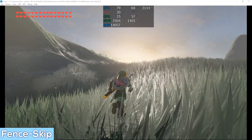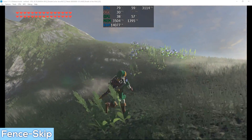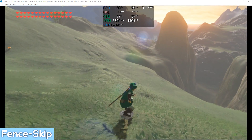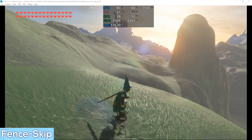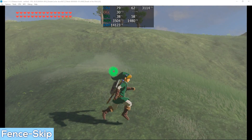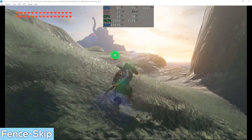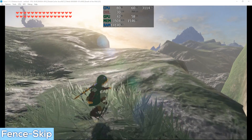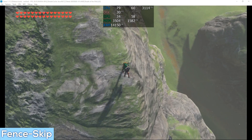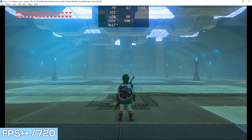FPS++ was first brought to Cemu by Cemu Hook creator raiko, all the way back in Cemu Hook version 0.3.0.0. The main difference between using fence skip on its own and FPS++ is that fence skip would often have erratic performance — speed ups, slowdowns. FPS++ brought that under control and provided 1x game speed regardless of FPS, whether it's 10, 20, or 40 FPS. FPS++ also deals very well with fluctuations between frame rates, maintaining that 1x game speed.